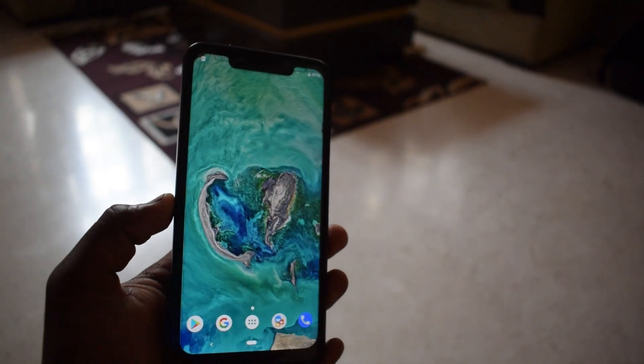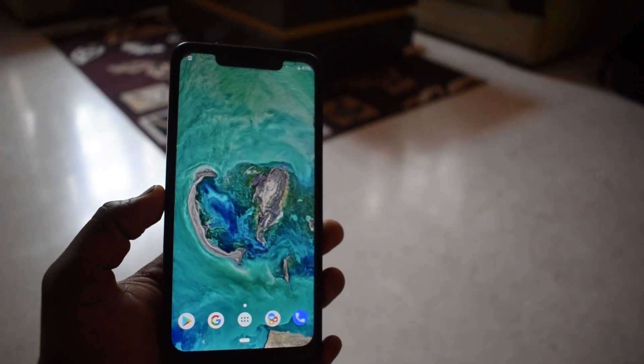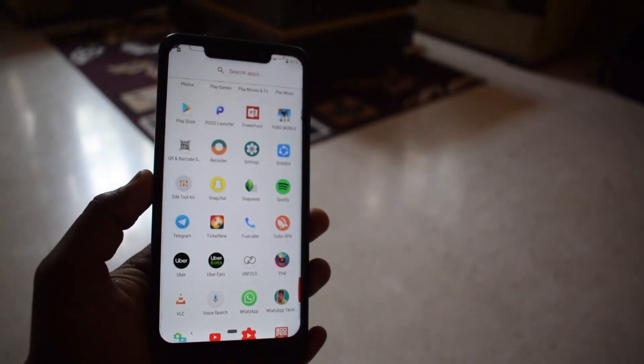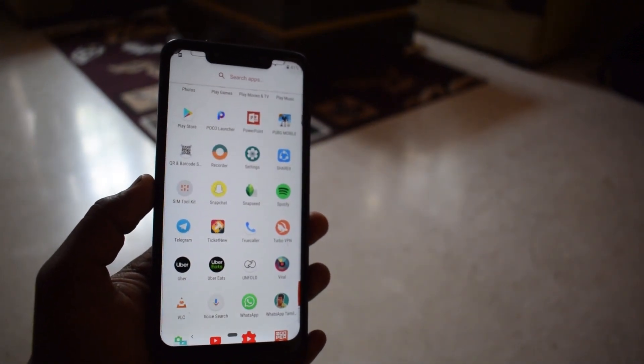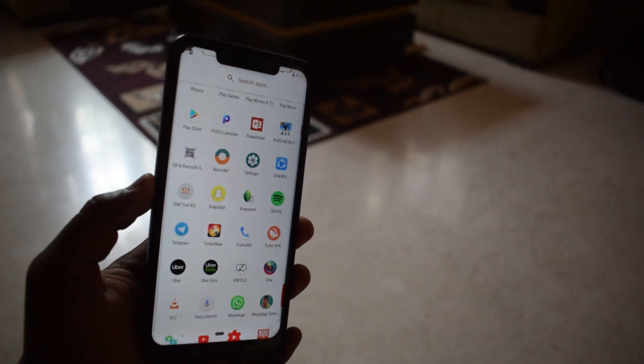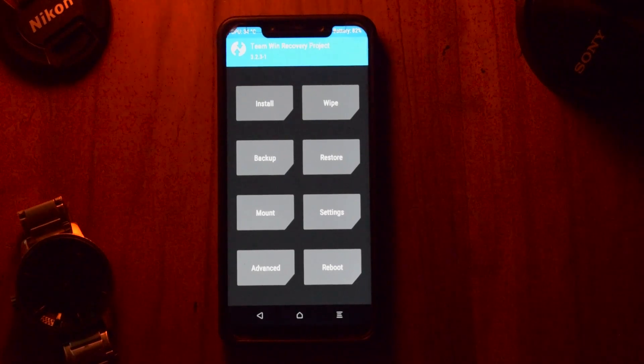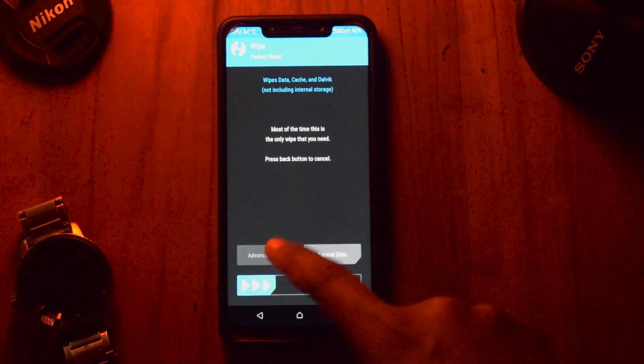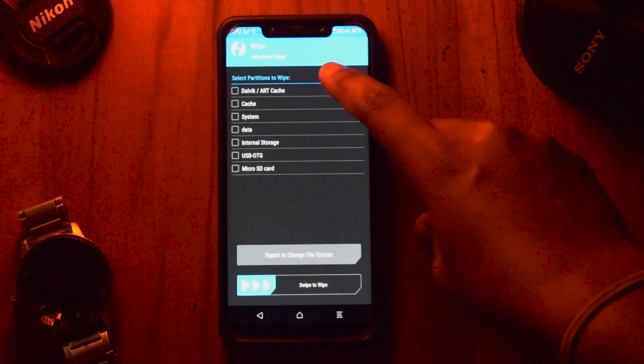For the installation you need a custom recovery, the ROM file, and the Google Apps file. Once you have all of that you're good to go. Boot into TWRP recovery, and before doing anything make sure you take a backup. Once that's done, go to the Wipe section and select Dalvik cache, system, and data, then swipe to wipe.